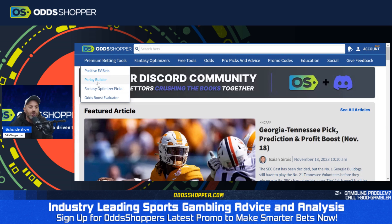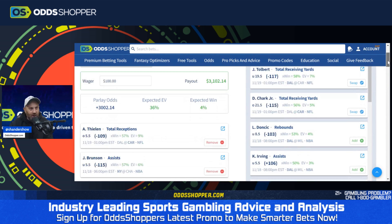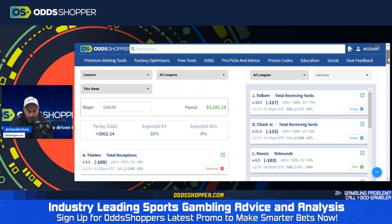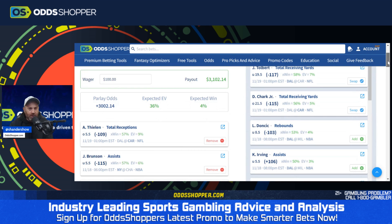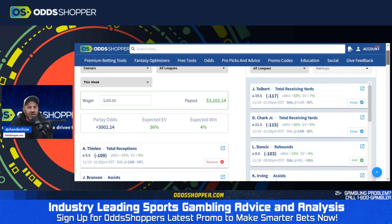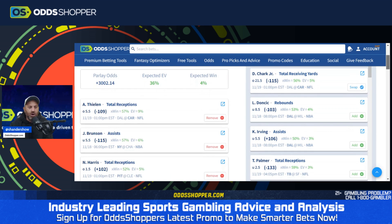It's part of the premium betting tools. You go to the Parlay Builder and right away something is being built for you, so you don't even need to touch a thing. If you just wanted a parlay, you can look — this one here is at Caesars. It's taking in all leagues and all days this week, building a 30-to-one parlay with an expected EV of 36% and an expected win of 4%.